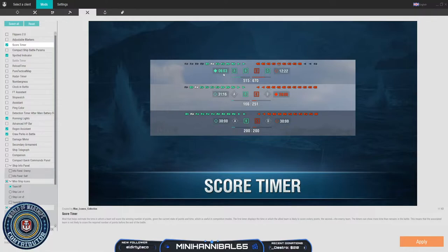Score Timer is great because it calculates the number of points you're scoring from caps versus the time left to show you who's going to win. I cannot tell you the number of times I've been able to use this mod to tell me, 'you need to push another cap because you're going to lose by the skin of your teeth,' or 'even though you only have one cap and the enemy has two, you're still going to win.' It sits in just the tiniest amount of space at the top of your screen, so it's nice and unobtrusive.